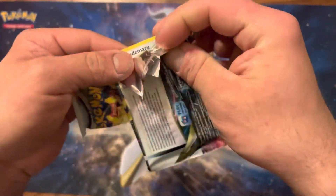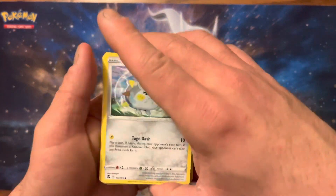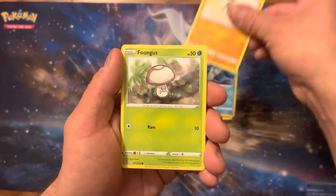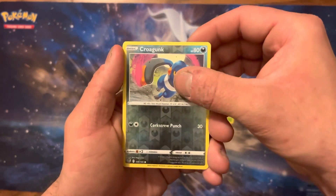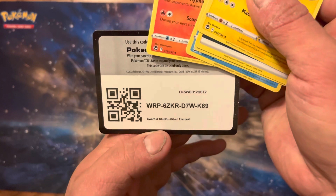There we go. Togedemaru, Hawlucha, Relichant, Sandygast, Foongus, Krogat Reverse, and a Zeraora Aura Non-Holo. Coat card.